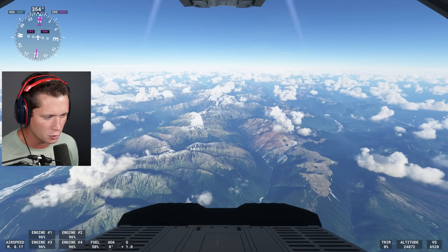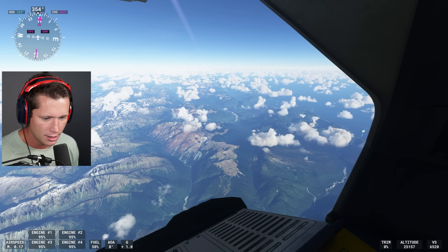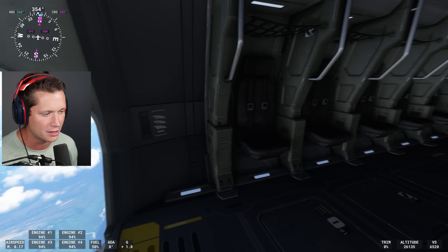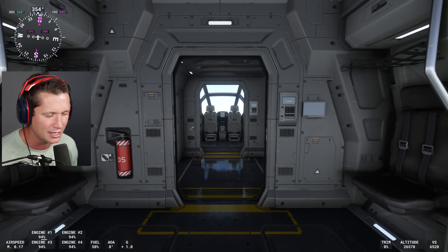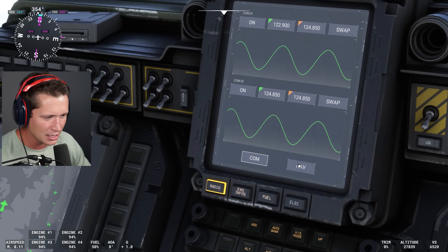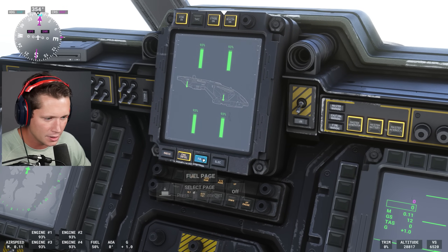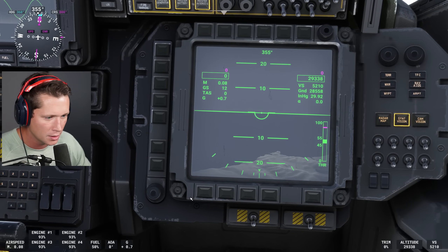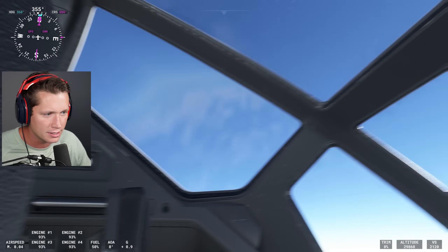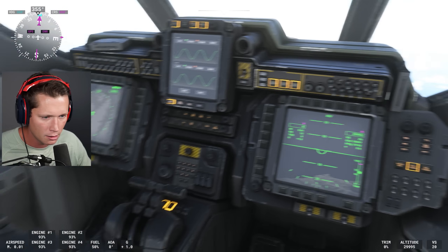We're at about 23,000 feet. I'm thinking we stay in hover mode — we're still going up pretty quickly. I'm going to give it full beans here. All the engines are at 95%. We'll see how high we can go, then switch to flight mode to try to go even higher. There's no mach meter in this thing. This is obviously an alien spaceship. Looks like we're up to about 30,000 feet already.